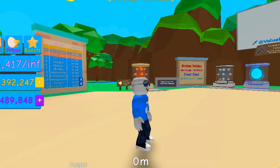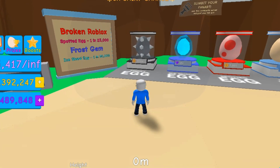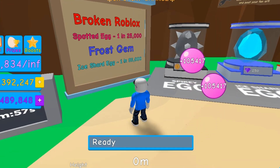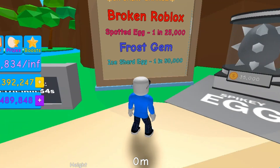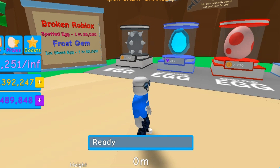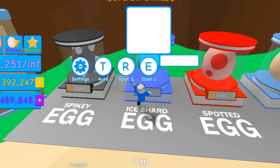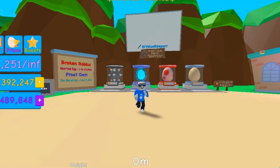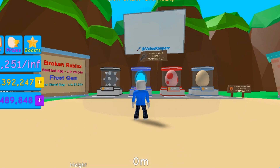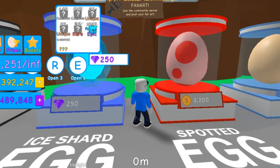Let's just take a look around the map. Over here, of course, we got some eggs. We have some new Secret Pets. There is a King Doggy up there — I can't scroll today — that's one in a million. We have the Broken Roblox in the Spotted Egg, 1 in 25k, and the Frosh Gem in this egg, that is 1 in 50k. And there is a fan art board up there. Nothing's on there right now, but you can submit your fan art in the community server.